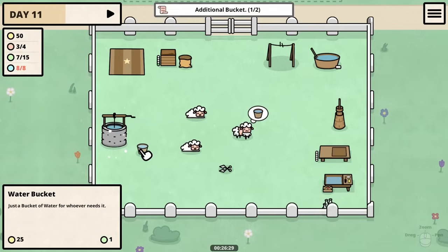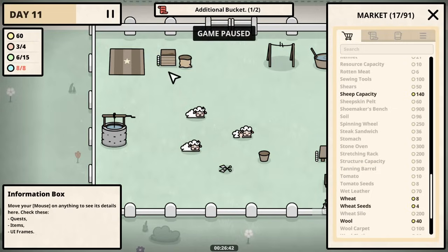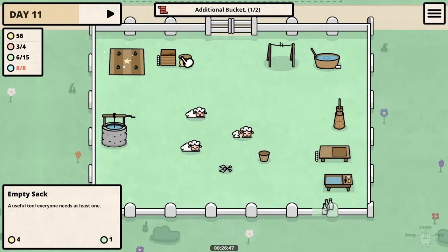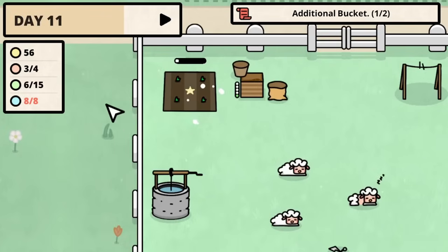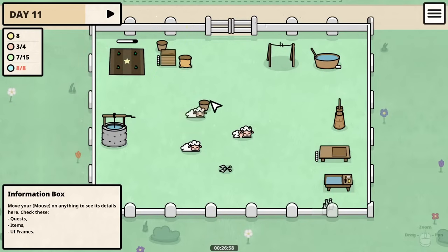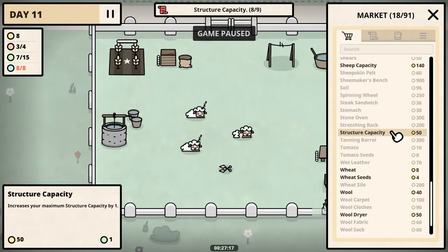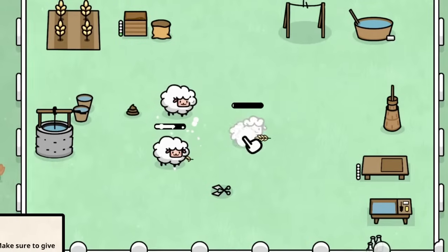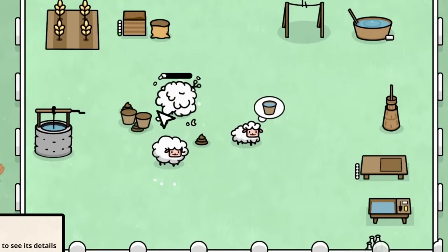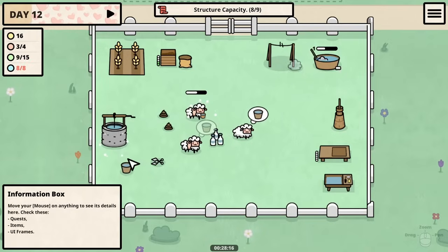We are still able to meet the needs of all the sheep before the day is out. Before buying another bucket I'm going to buy more seeds because we have the field fertilized. Actually we do have enough to buy the bucket still — that's going to help a lot. Two buckets! So the next thing we can buy is structure capacity. Once the sheep are fed we can use both buckets to speed up the process a lot more, so we're not waiting for things to refill to get to the other sheep.